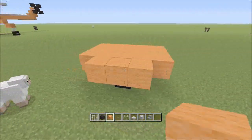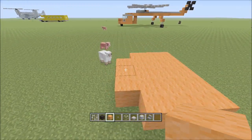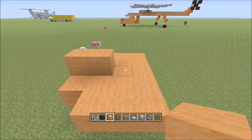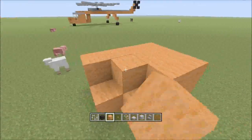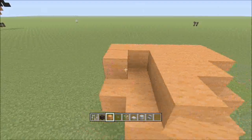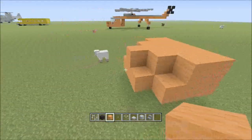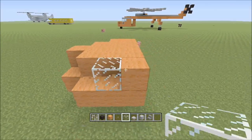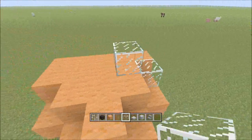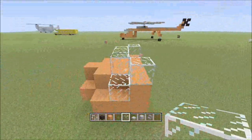And on that, place three in the front, and place one there, one there, and make something like this. And now, remove the first one and place like that.